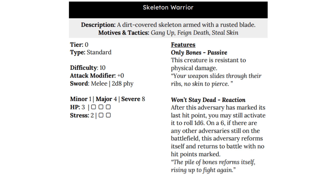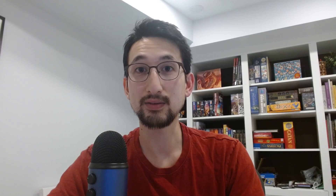So how is this different than 5e? It's not that different — both roll dice and you see how likely you are to hit. What does seem different though is that you are significantly more likely to hit in Daggerheart. Let's take a tier 0 skeleton as an example. In Daggerheart, a skeleton has a difficulty of 10, so a player needs to roll a 10 or higher to land a hit. Level 1 characters have +2 to hit, so they need to roll 8 or higher.